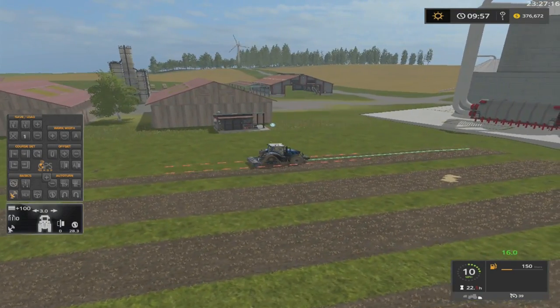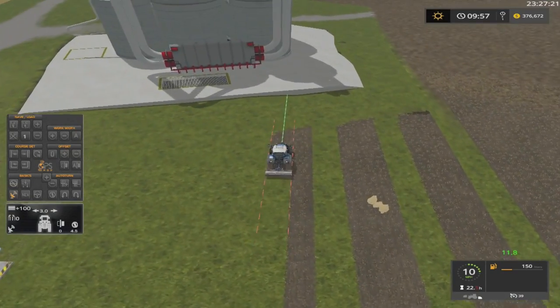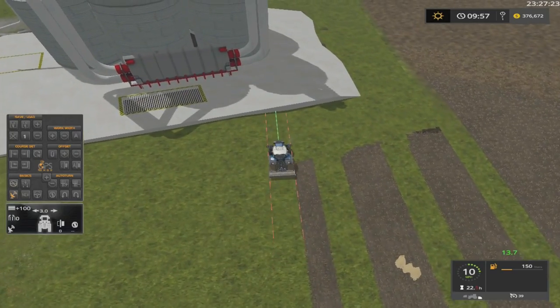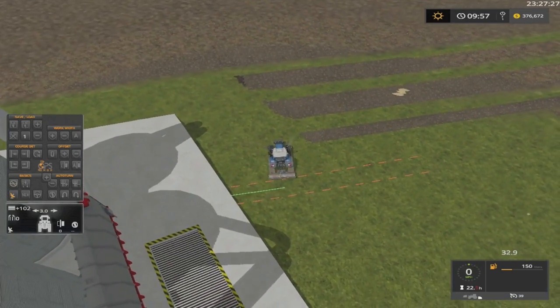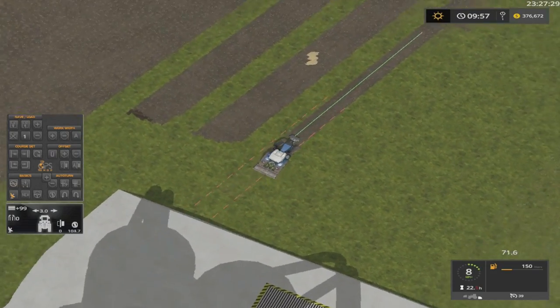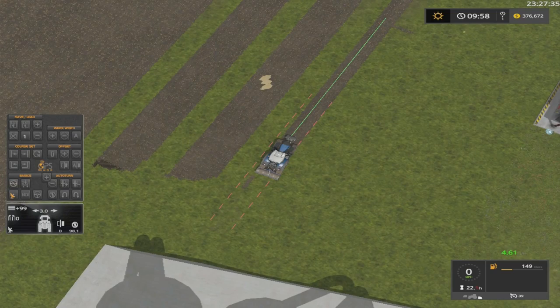In today's episode we got a couple of fields we are going to harvest. As you can see in the top right corner, hopefully I can get up to about 450,000 by selling some crops, and we are going to buy a new field. Then we are going to turn around and quit playing this game — no, I'm just kidding on that part folks.